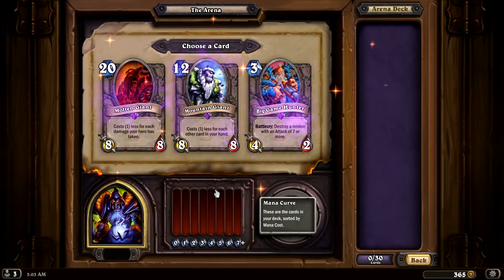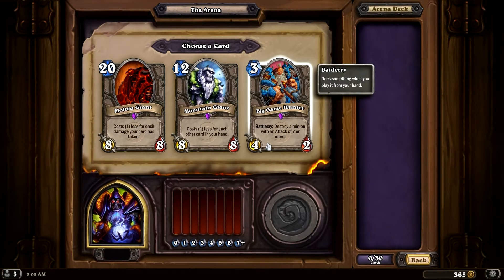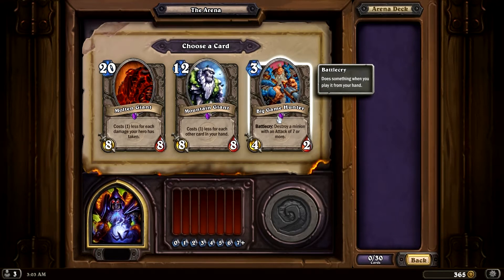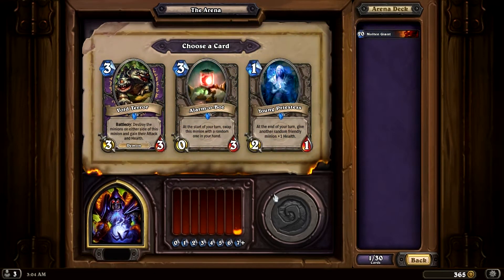His special power, of course, is deal two damage to himself to draw a card. We have Molten Giant — costs one less for each damage our hero has taken. Or costs one less for each card in our hand, or we can destroy a minion with an attack of seven or more. As a Warlock, we can deal a lot of damage to ourselves, which will make the Molten Giant cheap early on. But the Mountain Giant scales with cards in hand too. Big Game Hunter is good when the opponent gets out big cards. I think we're going to go ahead and take Molten Giant — we should be able to deal enough damage to make that worthwhile.